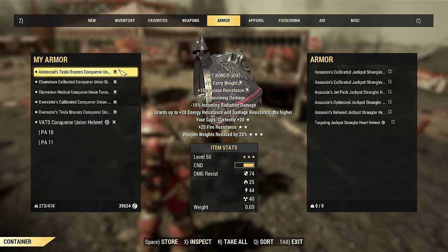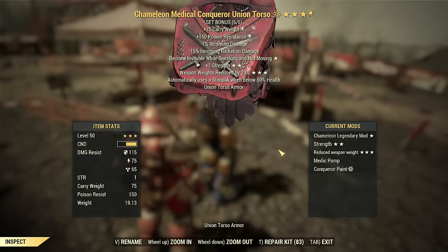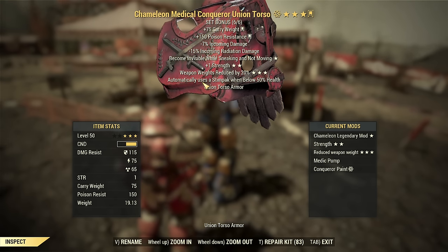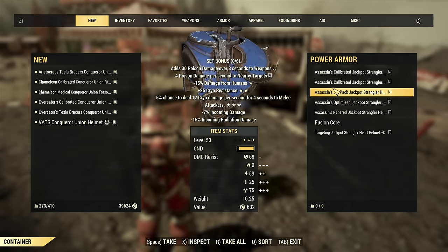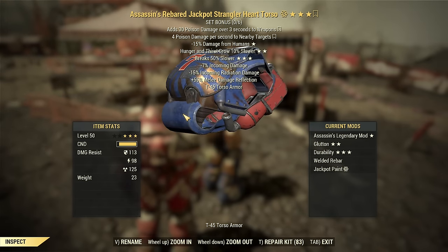The important part is the torso options, as you have several. What I like currently is the Medic Pump — you don't need to worry about dying at all since the Medic Pump has been upgraded with the Lightest Patch and now works with all kinds of Stimpaks. I'll probably make a separate video on how it works now. If not that, another very good option if you want to kill melee attackers fast is the Welded Rebar mod for the torso — this kills melee attackers really fast.